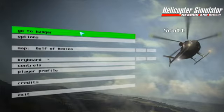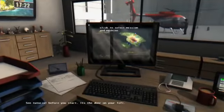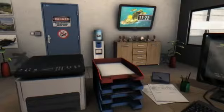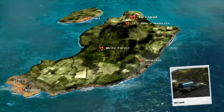Go to the hangar. Simulators usually have really long loading times, but this one seems to have gone straight in. A map of what I assume is the island we're on. It's a really slow loading screen. This is definitely a simulator, although it does look quite professional.